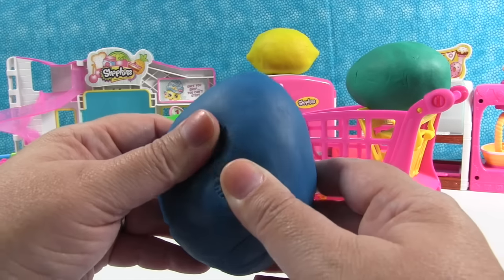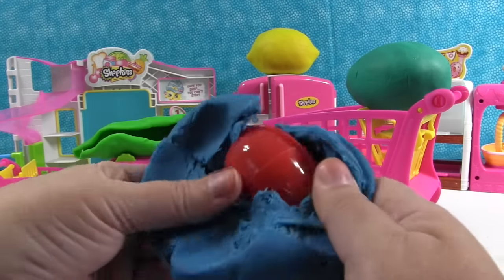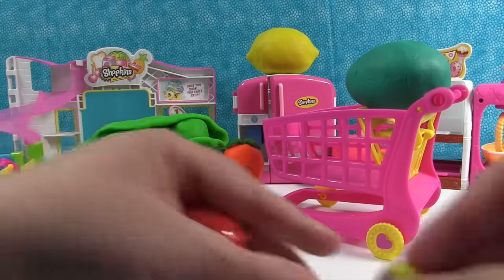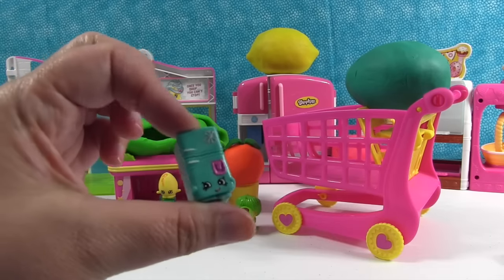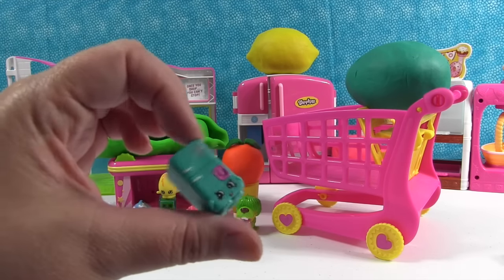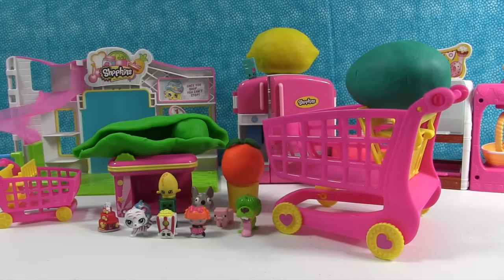Let's see what's in here. We have an egg. Alright, Puppy Corn is all fixed. What's in this egg? We have the Frosty Fridge from season three Shopkins. Cool — Frosty Fridge is awesome. You should go back there with the So Cool Fridge, which is different. The Frosty Fridge and the So Cool Fridge.